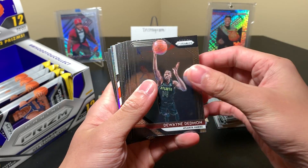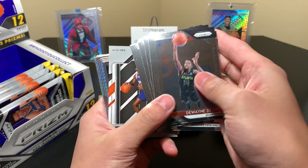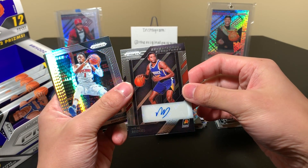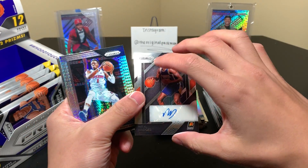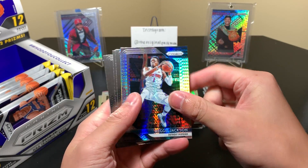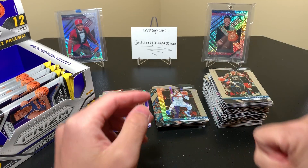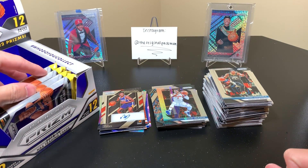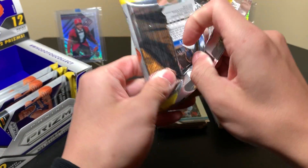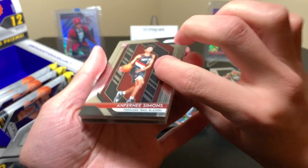Oh, we still have autographs — I always forget about the autographs. Mikel Bridges — super fancy autograph. Him and Moritz Wagner have similar autos. I think hitting colored autographs is really hard — I don't think I have any. I think I have like two silver ones and those are from retail. If Panini really wanted to milk it, they could make colored versions of the autos too, and just triple-produce this product.